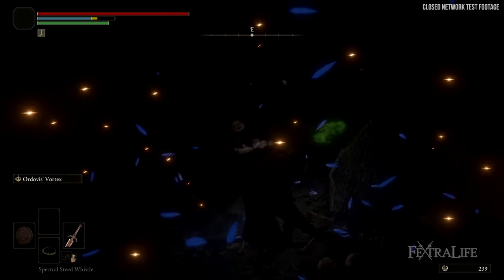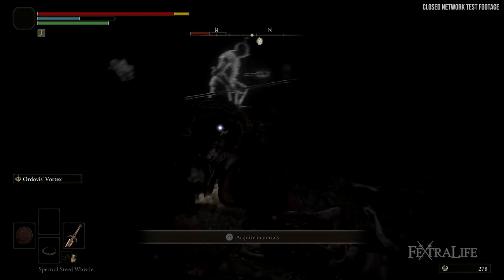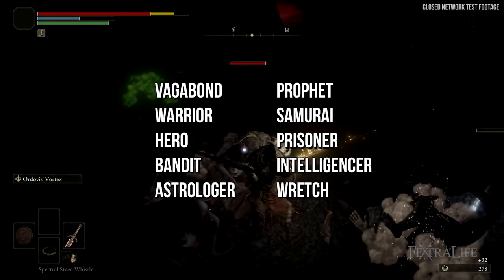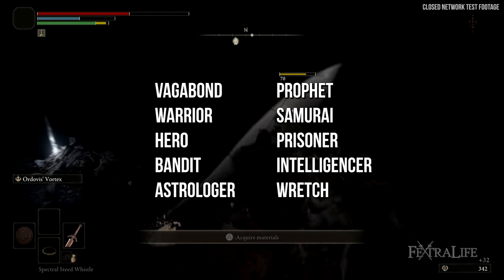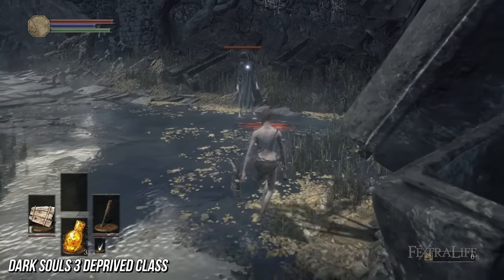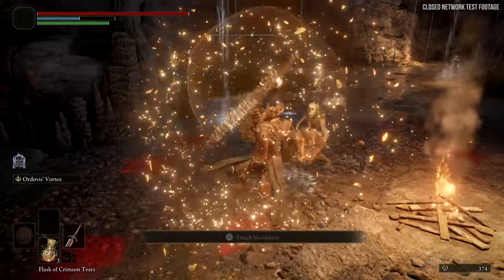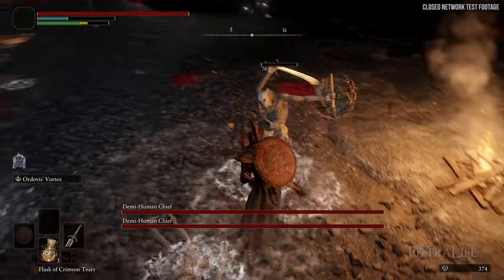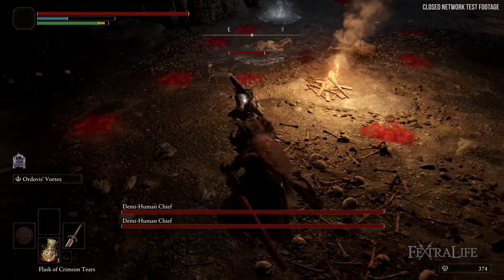The first thing I want to talk about are the classes. There are a total of 10 classes in Elden Ring. The list of names are: Vagabond, Warrior, Hero, Bandit, Astrologer, Prophet, Samurai, Prisoner, Intelligencer, and Wretch. Wretch is sort of the Deprived class from Dark Souls and Dark Souls 3. I'm not sure if Intelligencer is a mistranslation or if that's actually the name, but those should be the 10 classes available.